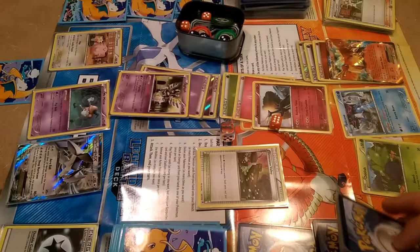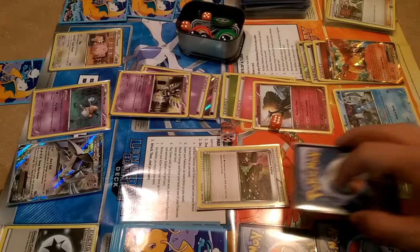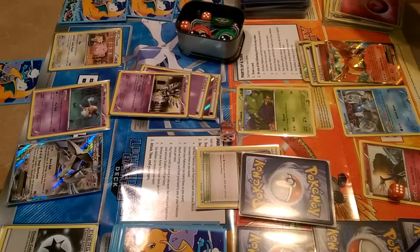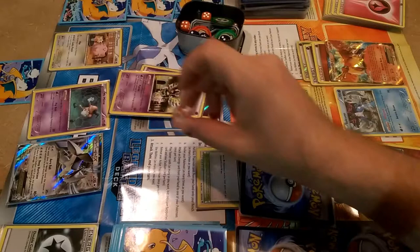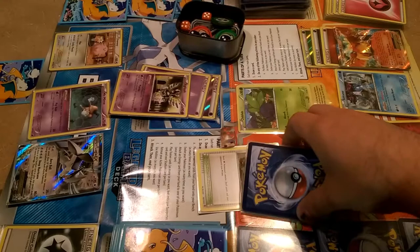We can't retreat because of Sigilyph. What we want to do is retreat, spending our two energies, and put Oddish up front. Then we'll roll a die to try Rebirth on the other Ho-Oh. We fail it, so he cannot come back — which is fine, we don't need him quite yet anyway. We'll put our Oddish up front and see if we have a way around this next turn.